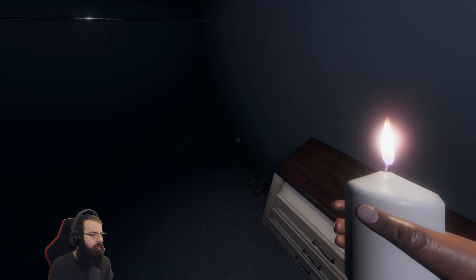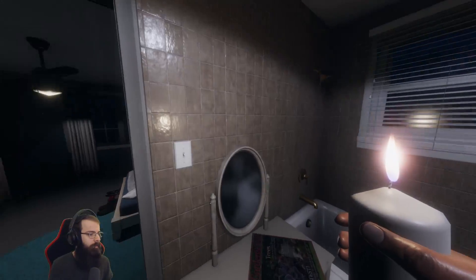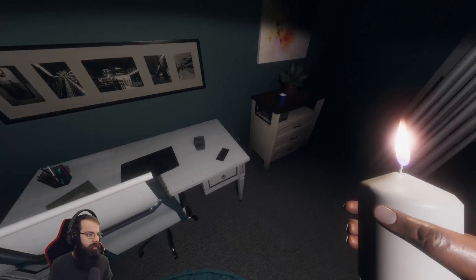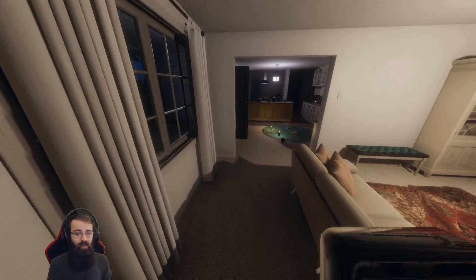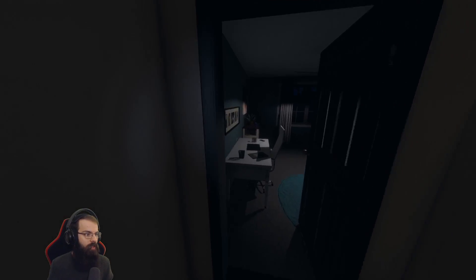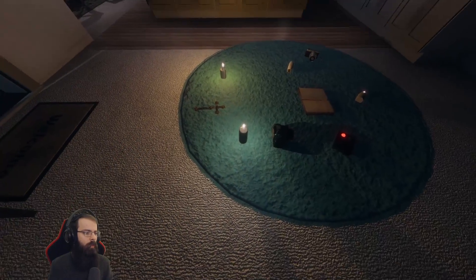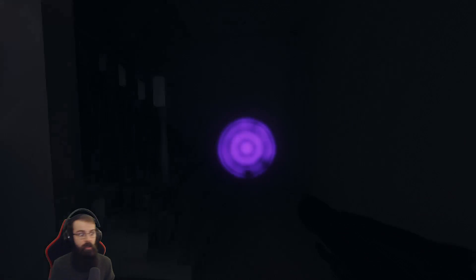Nothing in this room unless I'm being a bit blind. I didn't see anything - I really hope I didn't just walk past something. I don't think she uses the cupboards, although last game she did hide a crucifix in a drawer. I'd searched every other drawer and thought there was no point searching the rest, and then the only one I didn't search had a crucifix. You won't be getting me again with that one - I'll check them all. I've not heard a single sound this mission, not a thing.